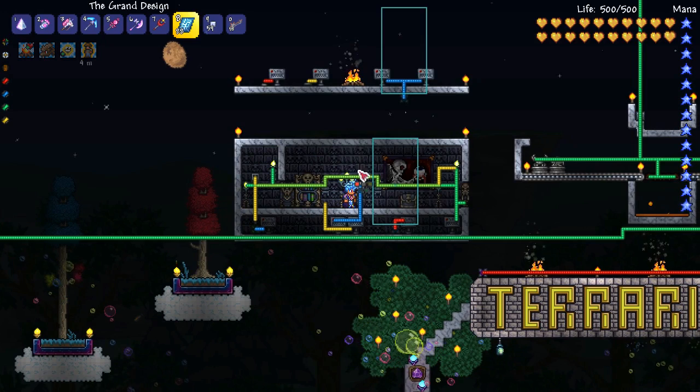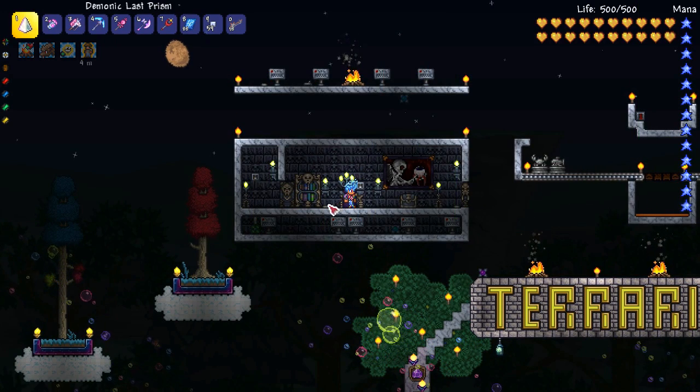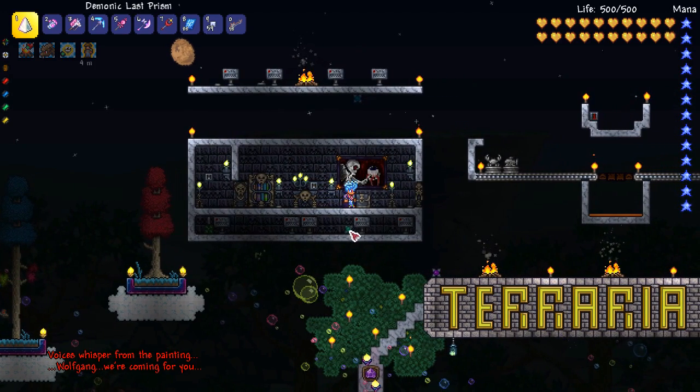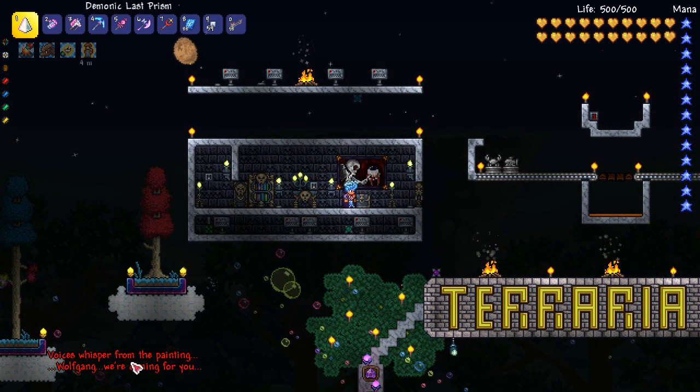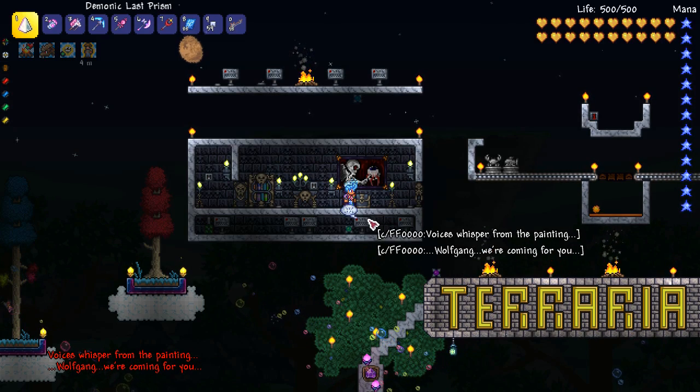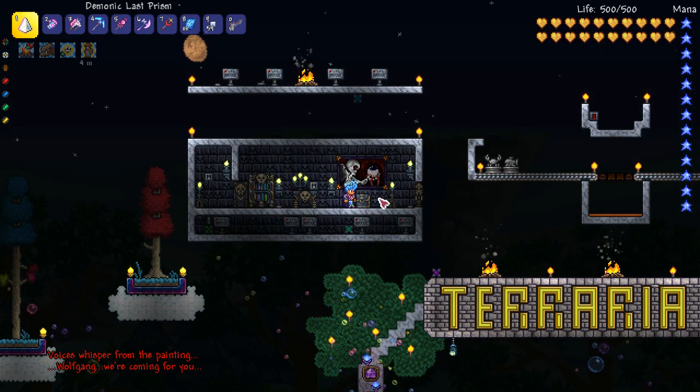I've also wired up a switch as well, so you could use either a pressure plate or switch for that. Then we've got an announcement box that says: 'Voices whisper from the painting — Wolfgang, we're coming for you.' I've also changed the colour code on that to make it a bit more sinister.